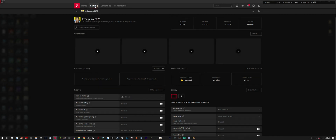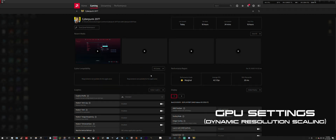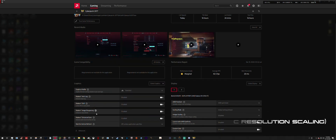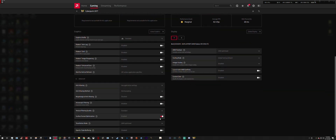In the Radeon software, go to Gaming. Since I have Cyberpunk open, it takes me to my Cyberpunk-specific settings first. I didn't change anything there really, except under the Advanced tab — Surface Format Optimization is enabled. I don't remember enabling that, but I think changes I made in my global settings may have automatically turned this on.